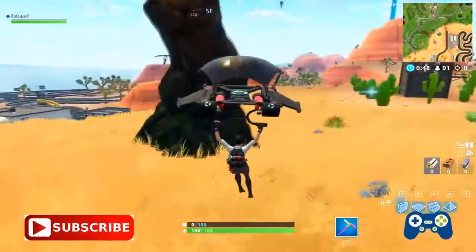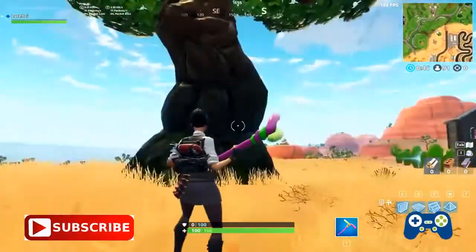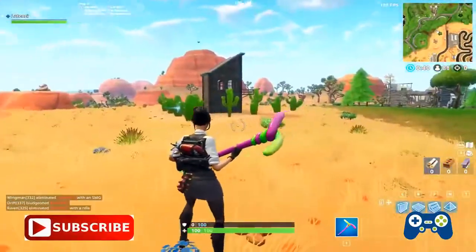Somebody explain to me why there's just a random-ass tree in the middle of the desert. That literally makes zero sense.